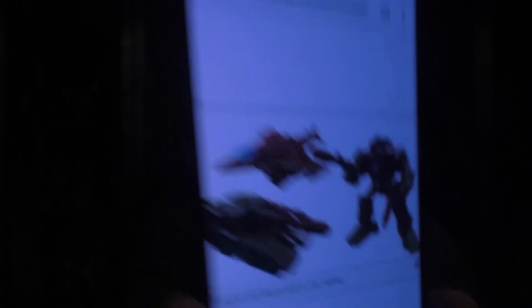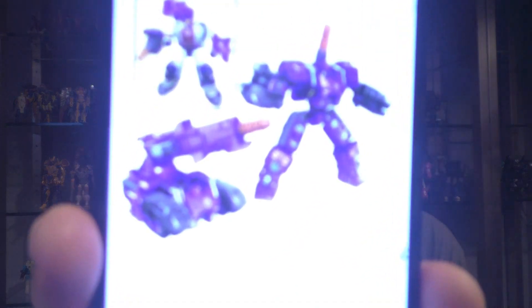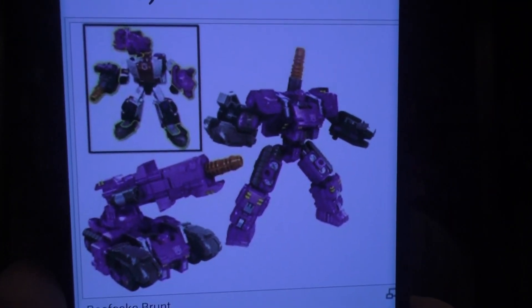Moving to the Deluxes: Sky Tread, which is Flywheels, looks like a jet and a tank that you combine together into a robot — pretty cool, not a character I'm familiar with but he looks cool. Then there's Brunt, who is supposed to go with Trypticon, similar to how Cog goes with Metroplex. We didn't get these with those figures, so it's kind of cool they're coming out now.